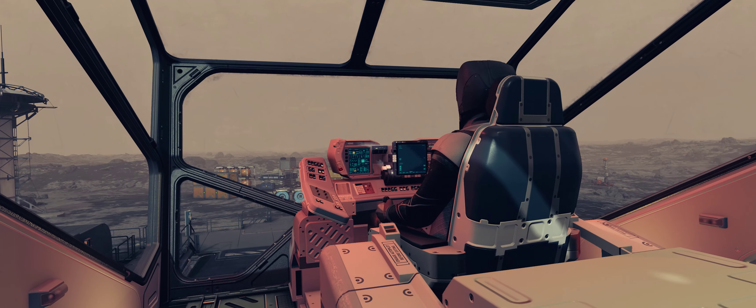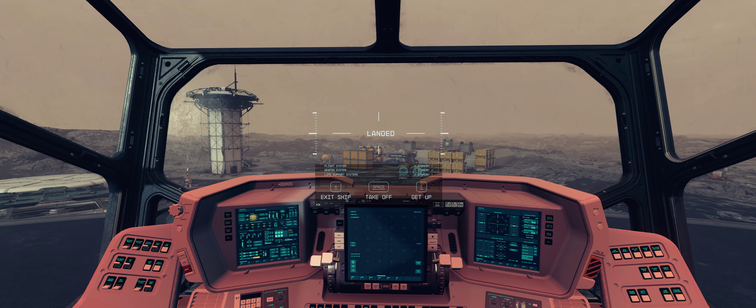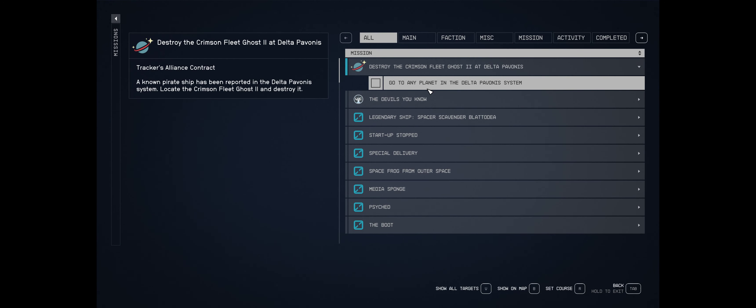We're going to take off and see what that ascending cutscene looks like. Actually, I forgot to do something — we're going to exit really quick and pick up a bounty. That way we can actually — oh wait, I do have a bounty already. Let's go do this bounty.